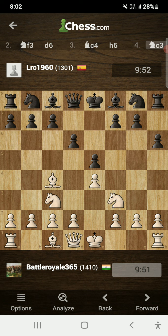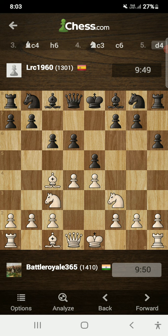After h6 I quietly developed my knight on c3, opponent played c6. I'm advising you: whenever you see the c6 move as white, you must play d4 immediately. The same thing goes for black — whenever black sees the c3 move, black must reply with d5. In this position I needed to play d4 because I had sufficient control over the d5 square, and I still played the move d4.